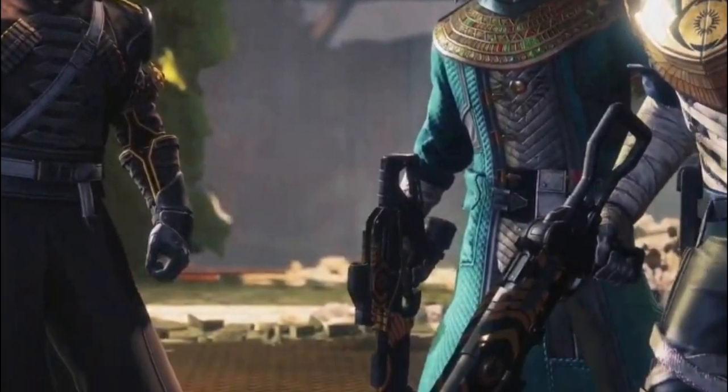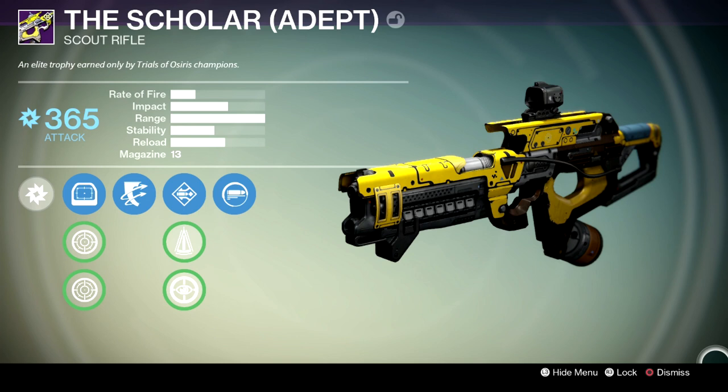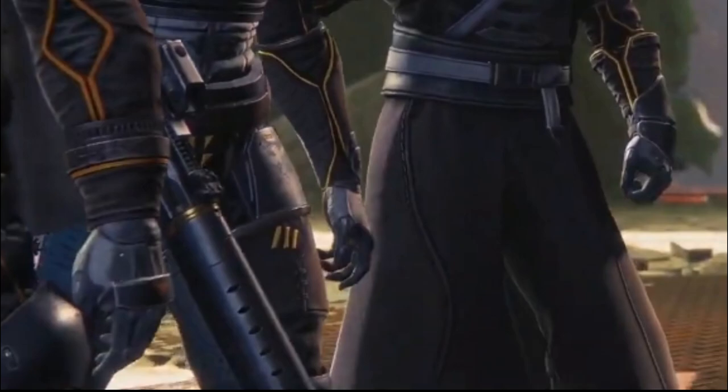On the right-hand side, that Warlock is using a new Scout Rifle. I think this is the Scholar from Destiny 1 — it was one of the high-impact Scout Rifles back in the day. We see the same shotgun we've already seen, and something pretty unique on the right-hand side in the middle that I don't know exactly what it is.